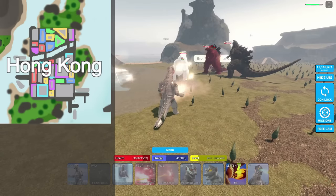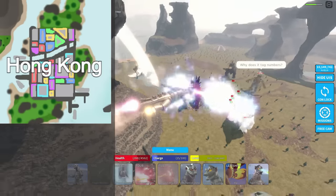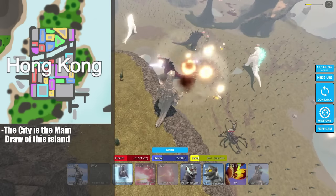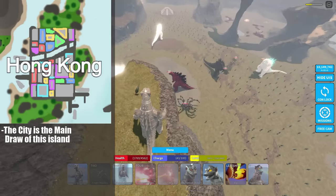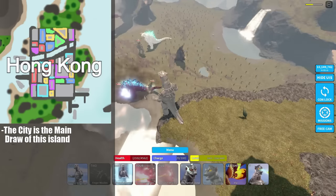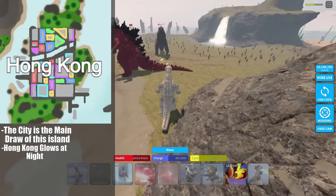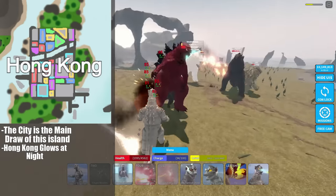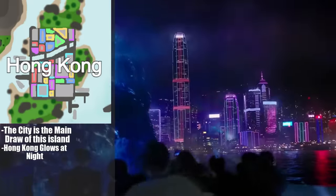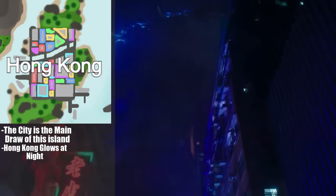Hong Kong is one of the new locations I decided to put on this map. It's a temperate biome — not much going on outside besides the giant city, just some rocky hillsides and trees. The main interest of this POI is the big neon city. During the day, the buildings just look like regular well-modeled buildings, but if you have the day/night cycle set to night, the city will glow neon and the lights will come on.